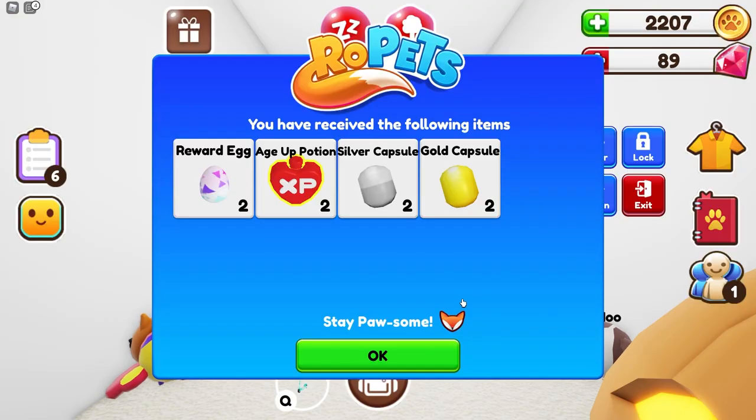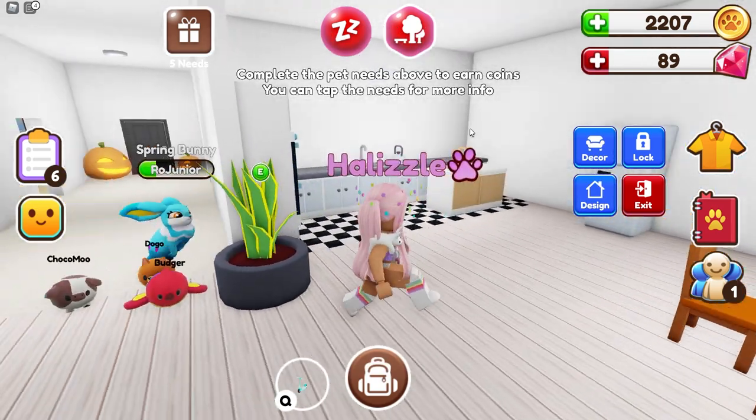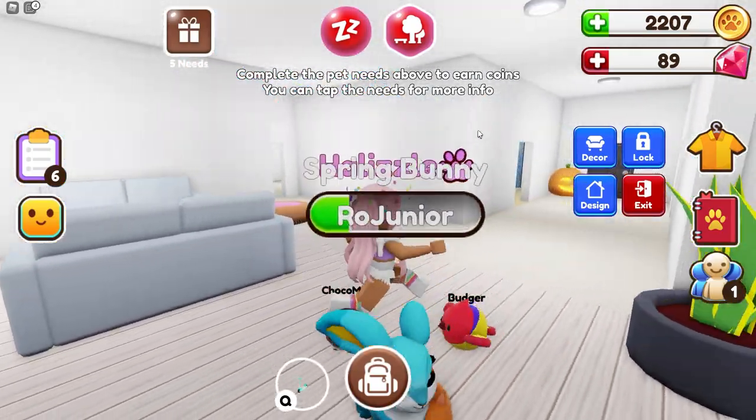Alright guys! As soon as I logged into Ropeheads I received the following items and I thought I should show you guys. We have two reward eggs, two age up potions, a silver capsule and a gold capsule — two of each. I'm really excited to show you guys these and open these as well. My house is still not completely decorated but I do hope to decorate it soon for a video, so stay tuned for that.